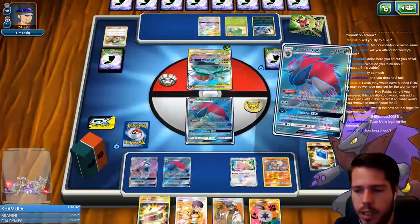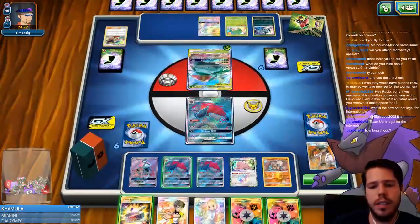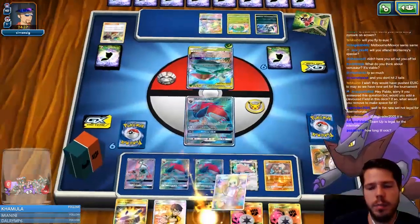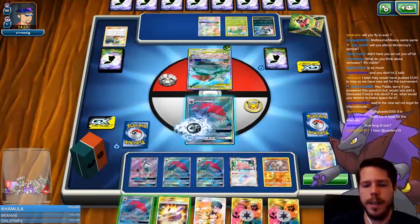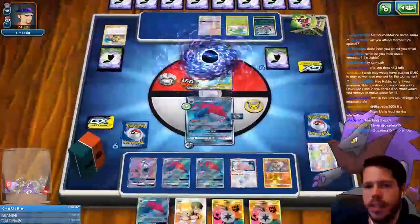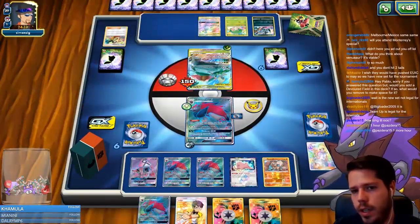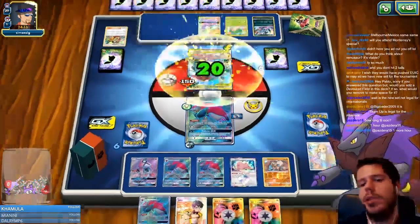I think I'm going to trade the Kukui — I really need a DCE here. That's not DCE… please… and off! Perfect. This is a beautiful hand. My GX attack might end up one-shotting a Celebi and Venusaur.